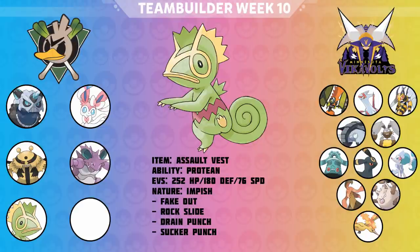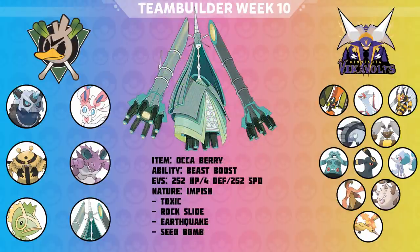Last but not least, coming back for the first time in like four weeks — Celesteela holding Aguav Berry with Toxic, Earthquake, Seed Bomb, and Rock Slide. It's kind of a bait for Moltres. If I haven't taken too much damage and maybe got a Beast Boost to my SpDef, I can take the Fire Blast or Flamethrower plus the Aguav Berry activation and hopefully not miss the Rock Slide to get the kill. Moltres was a massive problem for me — every time I calced something, Moltres just about one-shot it.